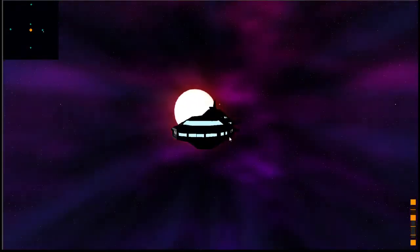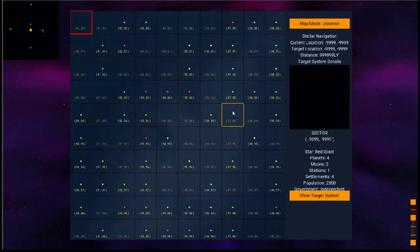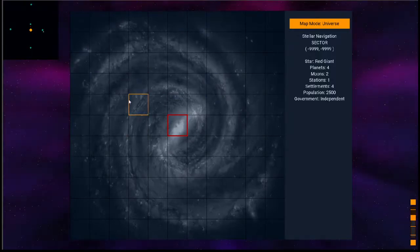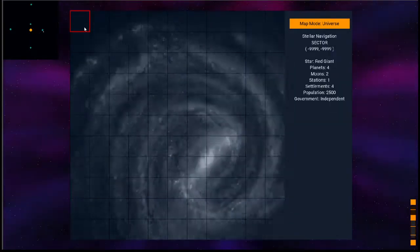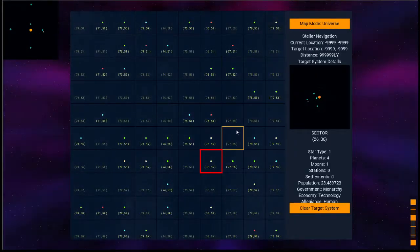The stars and planets are all generated from this map here. We've got multiple star systems, and I have arranged this into a grid of a galaxy map where you can choose a location, zoom in on that location, and see the stars in that area anywhere on the map, and get a preview of the system in this preview window.